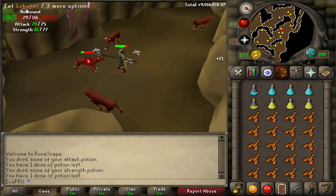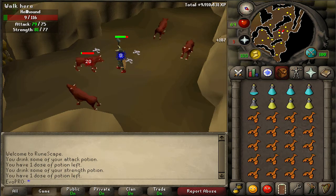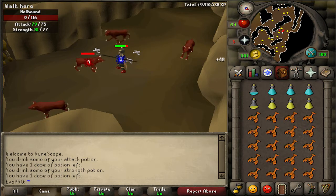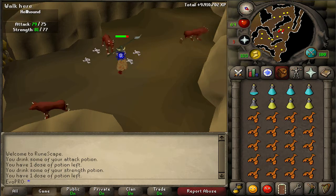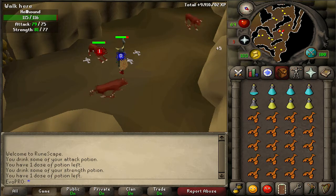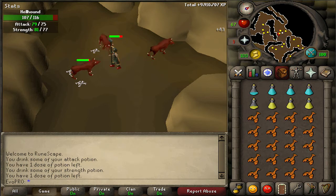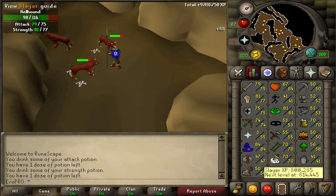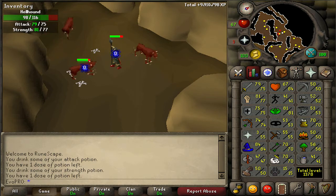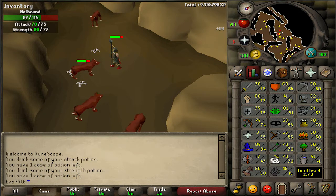Hey guys, welcome to episode 5 of the PVM Pro. This is actually a later clip that you're watching right now — I kind of realized I forgot to make an introduction, so that's what I'm doing now. In this episode I'm pretty much just doing a ton of Slayer and getting lots of gains. I did get level 70, which I'll mention later in the episode, so we're making lots of progress.